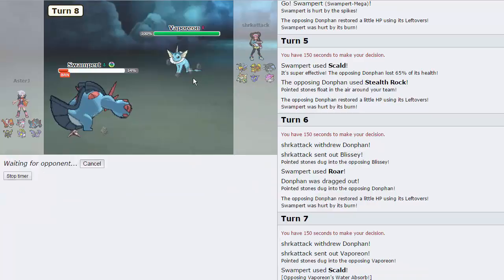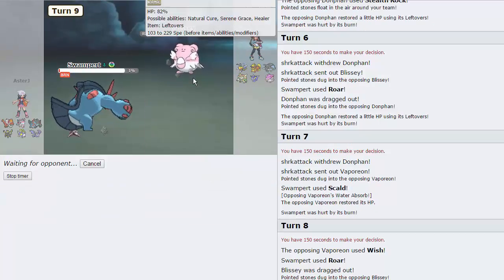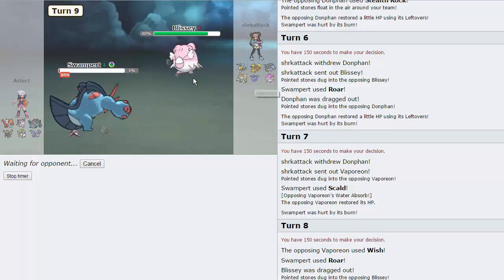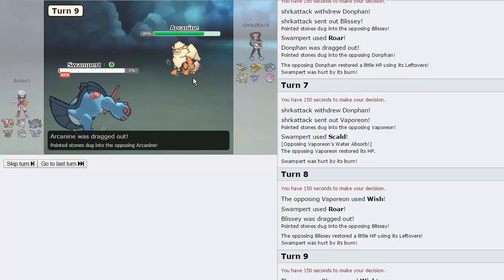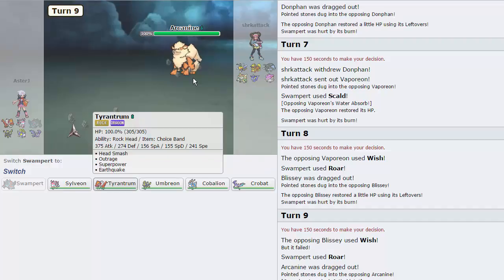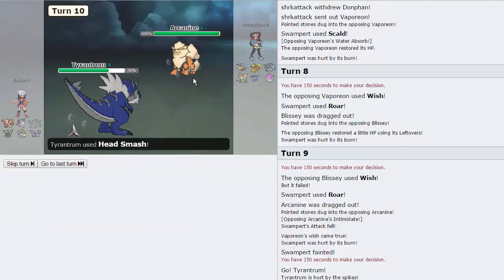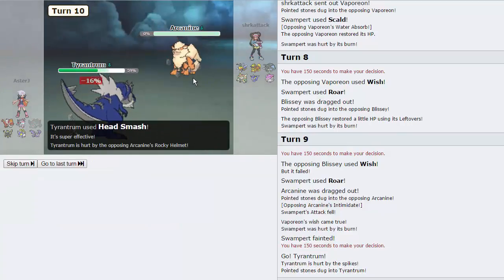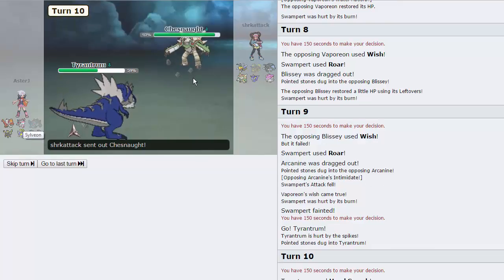I Roar Blissey out into Arcanine. Since this thing is physically defensive, Tyrantrum comes in and pretty much destroys something with Head Smash because his Tangrowth is weakened. The Arcanine goes down — we take a little bit of Rocky Helmet damage, but we got rid of Arcanine, which is really good for Sylveon. The only thing that switches into Sylveon now is Blissey, so if we knock that out, Sylveon pretty much sweeps. We just have to deal with Beedrill a little bit.